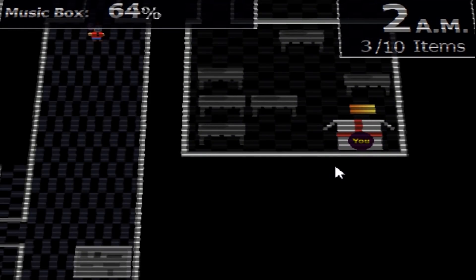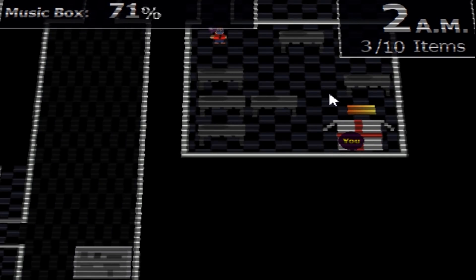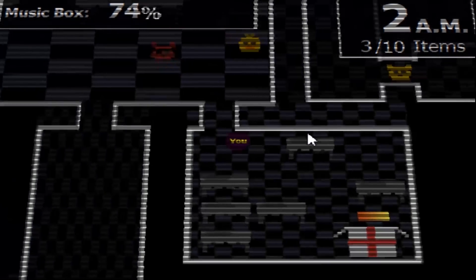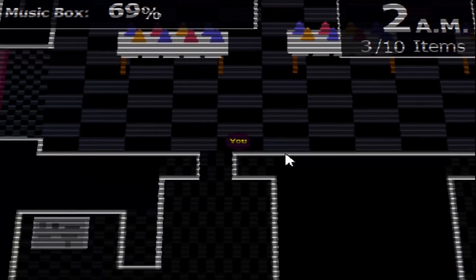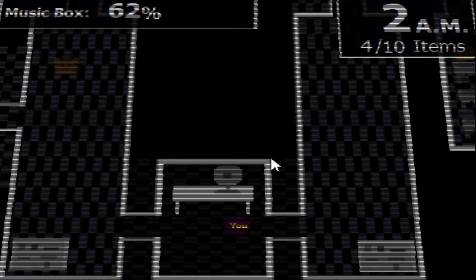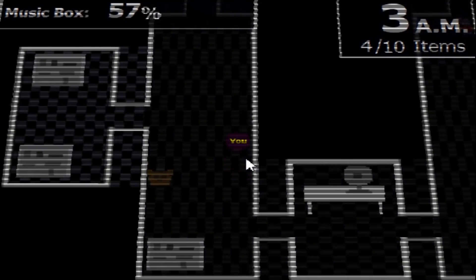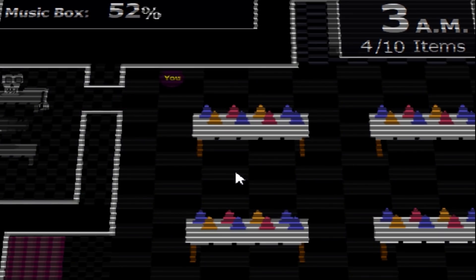There's got to be a quicker way for the music box to charge. We're just sitting here and it's taking way too long. Balloon Boy's in our way anyway, so we're gonna have to wait until he moves and then go find the other seven items. There he goes — let's go! Chica's out here. We made it past them. A new item has appeared — we juked Freddy too.